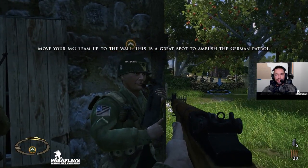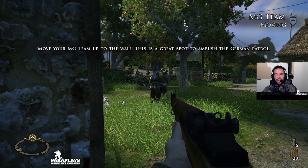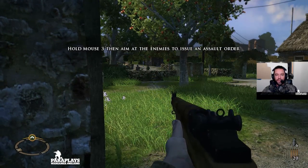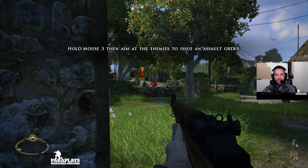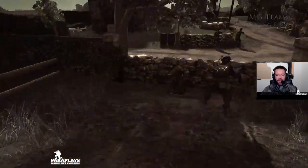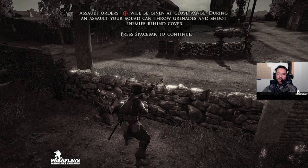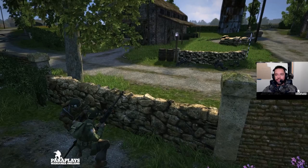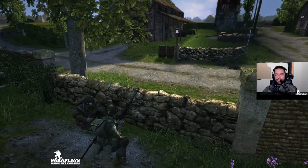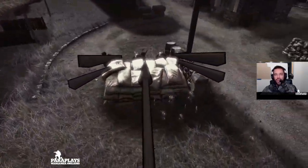Move your MG team up to the wall — this is a great spot to ambush the German patrol. I'm going to move them up and they won't open fire until I actually give them the command. I'm going to aim at the enemies — let's give them all we got. They're now going to open up and take out the enemy. Now assault orders will be given at close range — during an assault your squad can throw grenades and shoot enemies behind cover. As you can see there are enemies moving up — this is a great opportunity for us to learn about flanking.